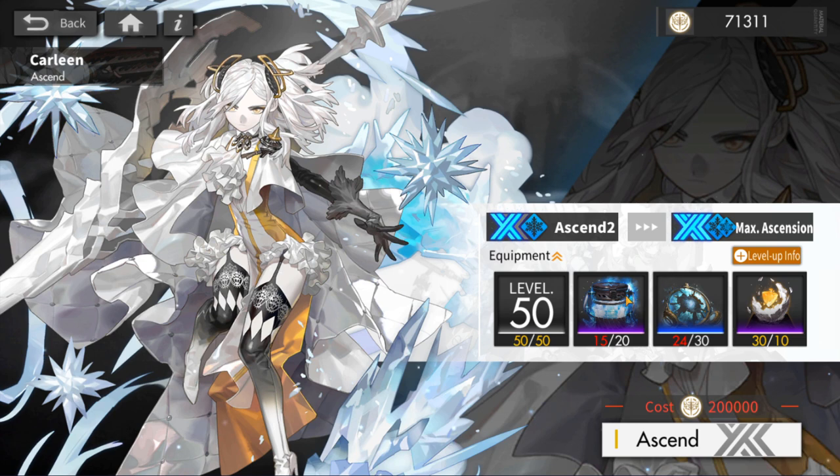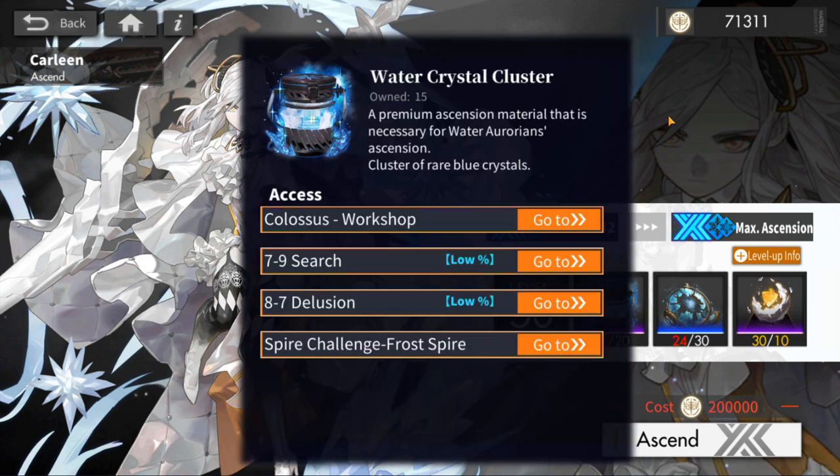The bottleneck here is going to be your Tier 4 Elemental Ascension materials, because there's only a low chance to get them in Chapter 7 and Chapter 8. There are no guarantees — no guaranteed way to get these in any of the current stages until we get further chapters, maybe Chapter 9 or Chapter 10, where we could farm these a lot easier. For now, you'll be farming mostly Chapter 7 and Chapter 8 with a low chance.